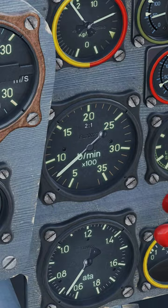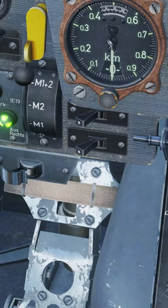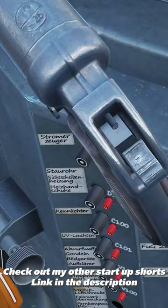Set your throttle at 1000 RPM. Check oil pressure. Close the starter cover. Switch the automatic governor to low and turn on the water methanol injection. Switch the water radiator back to auto. Generator on and you're ready to taxi.